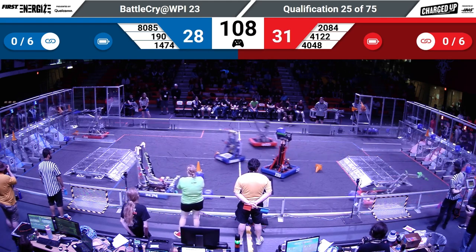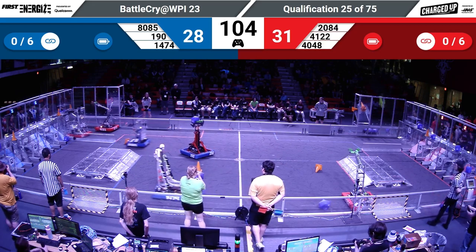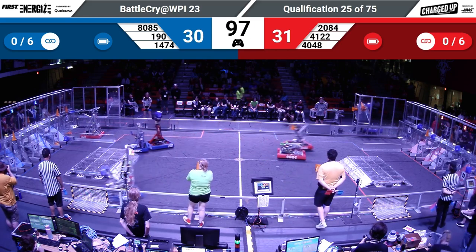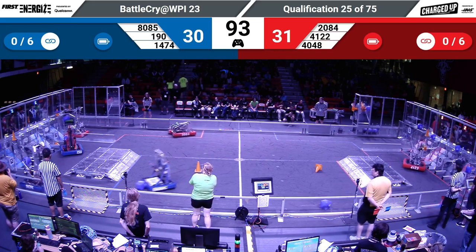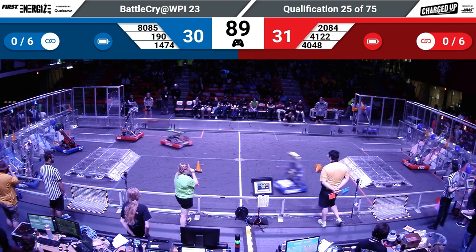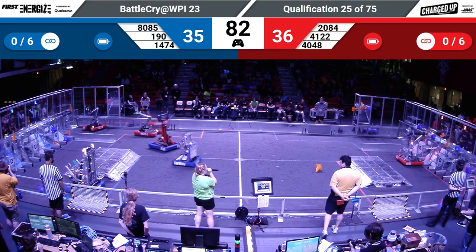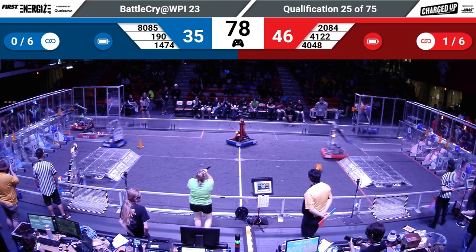Blue alliance making their way to a cube. We see robots into that loading station, trying to line up just right to grab the game piece from their human players. We see a cone in hand at the co-op grid — that's 41-22 dropping off a cone into that co-op grid for red. 40-48 right behind them, cone in hand, they're trying to make a link. We drop off that cone.